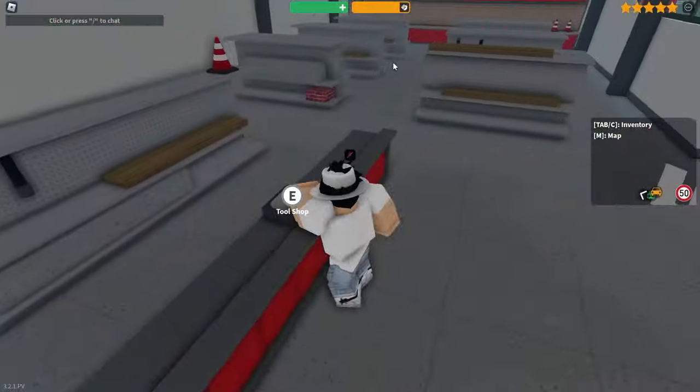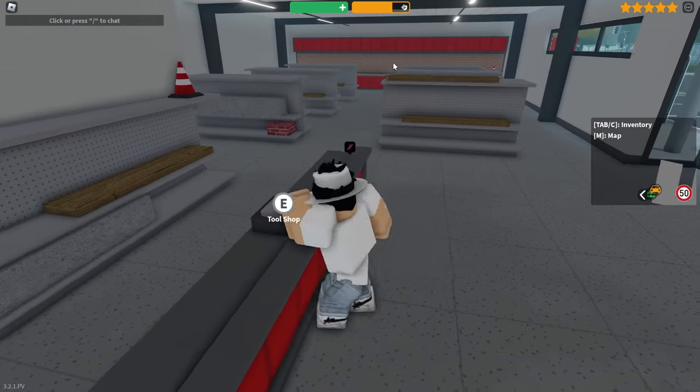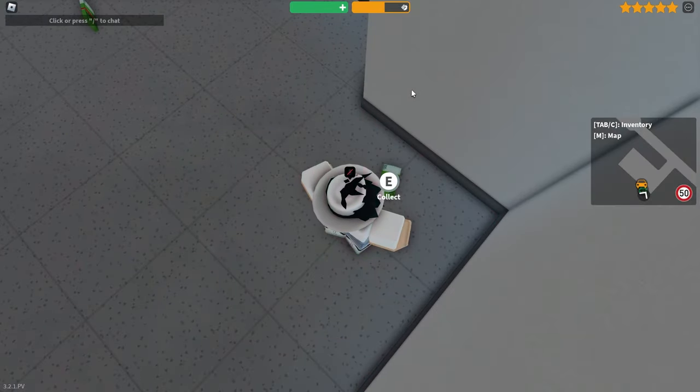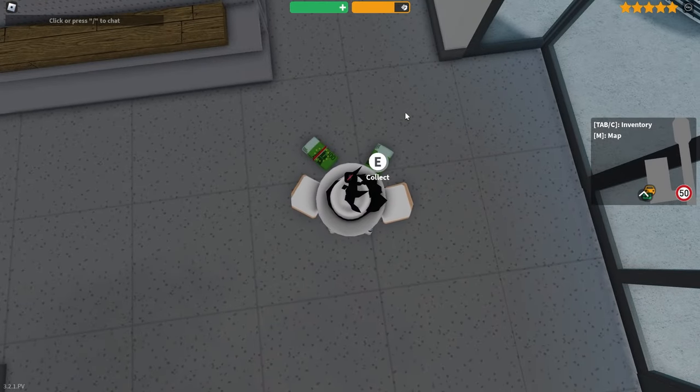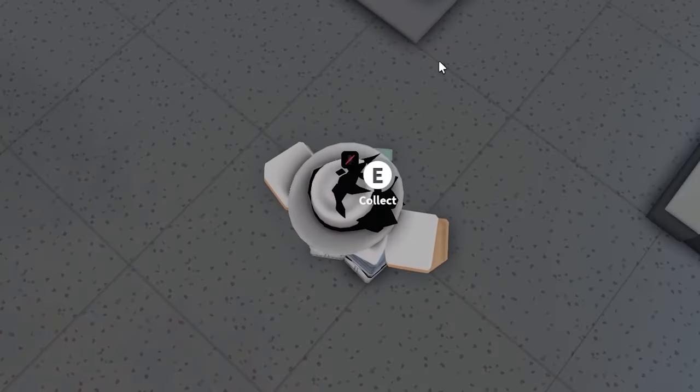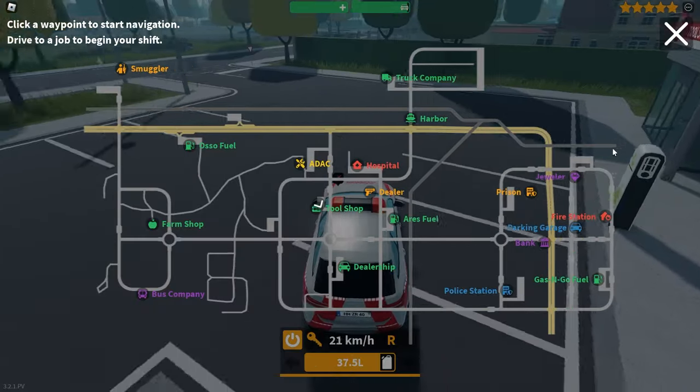Here we are at the tool store. Again, we're just going to punch at this register right here — got the cash. These are just quick and easy places to rob. Obviously the bank, jewelry store, and cargo ship are a bit more difficult, but they give you a higher payout. Now with the tool shop done, that just leaves Osso Fuel and the farm shop remaining.